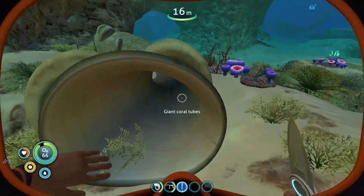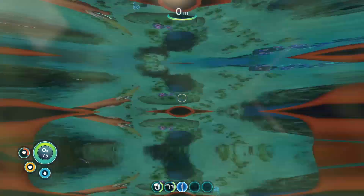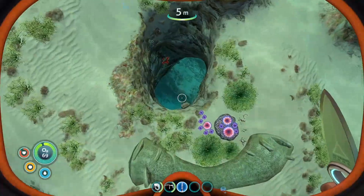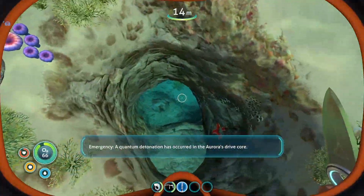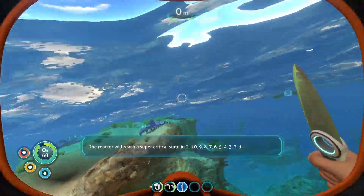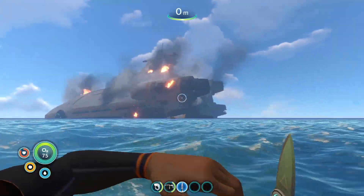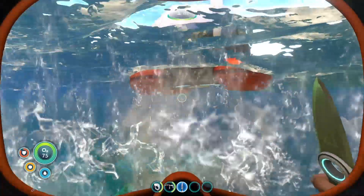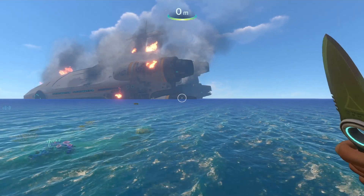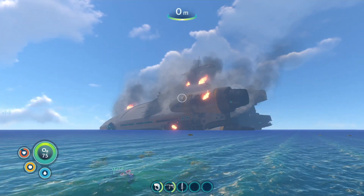I like how I just jump out. I'll slowly heal health over time — wait, no. That's what the first aid kit's for. I'm so smart. Emergency — the quantum detonation has occurred in the Aurora's drive core. The reactor will reach a supercritical state. Countdown from 10, 9, 8 down to 1.